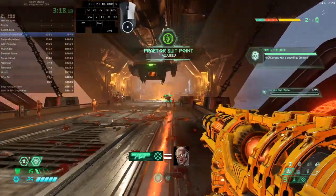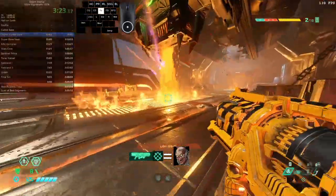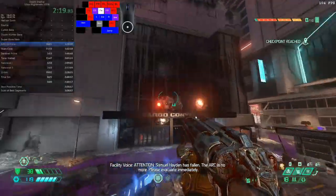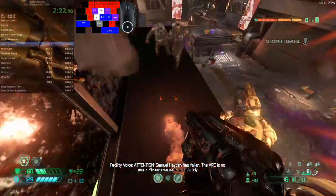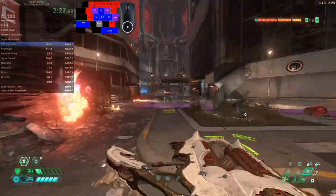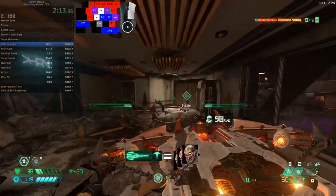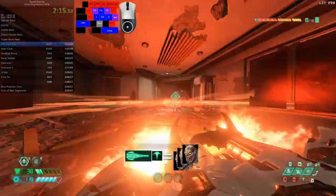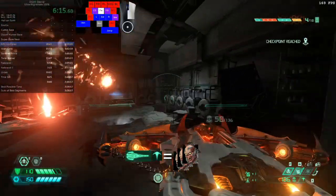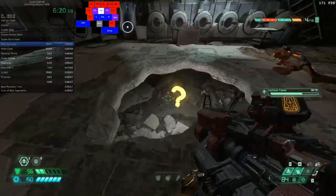Once you get the Lock on Burst mod, that's going to be mostly your main way to deal with Revenants. However, this isn't as prevalent as with Hell Knights and there are many other valid ways. A really cool one is to use a fully charged Destroyer Blade — not only does this allow multi-kills sometimes including multiple Revenants, but it's great on the Arc Complex level where there's a challenge to destroy rockets from Revenants. When you kill a Revenant with the Destroyer Blade, you always destroy both of its rockets beforehand.